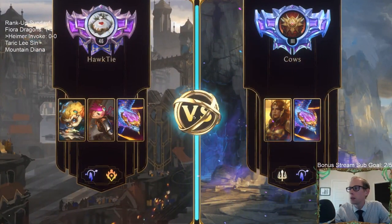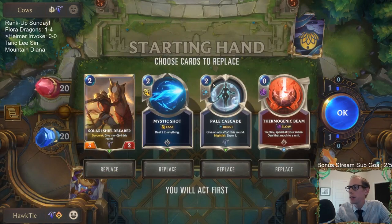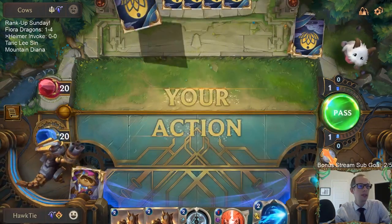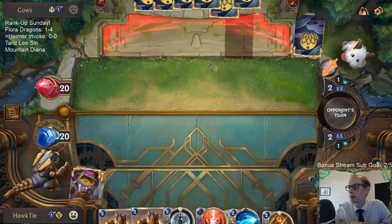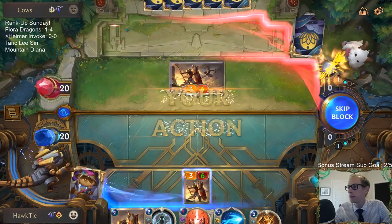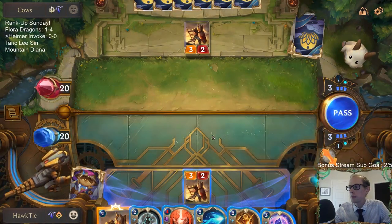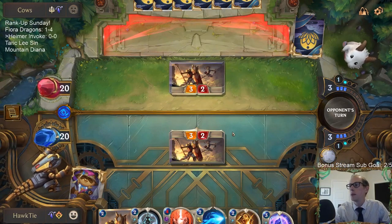We're playing against some cows with Leona and Aurelion Soul Demacia — so we've got some dragons. Mystic Shot can go; we'll keep Shield Bear as a blocker. We'll get our Mystic Shot right back and have another Shield Bear. They play one, we'll play one as well. I do want to remove their units, so I like this trade right now before Radiant Guardian can be played.